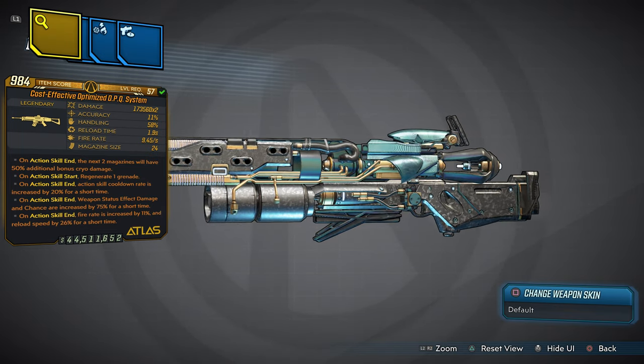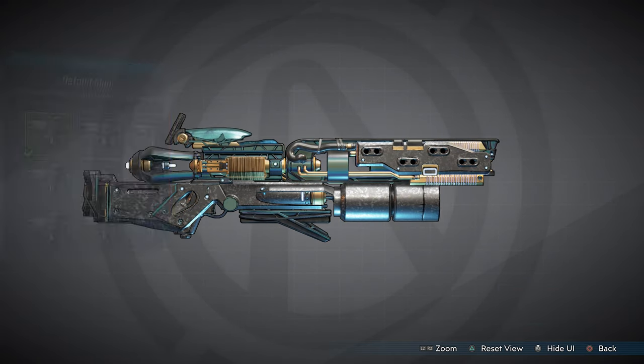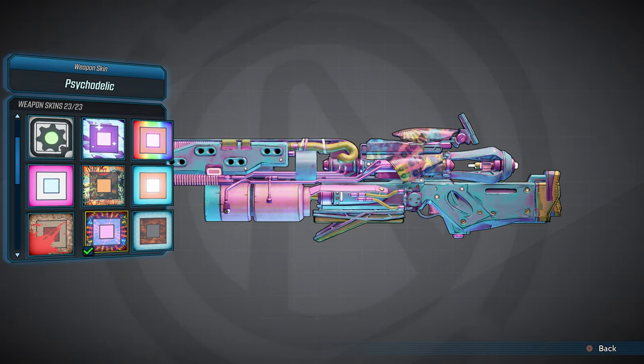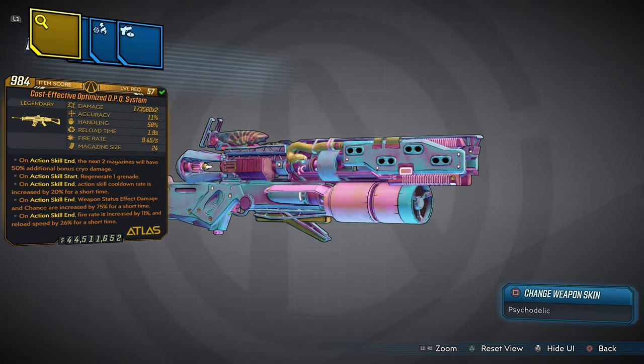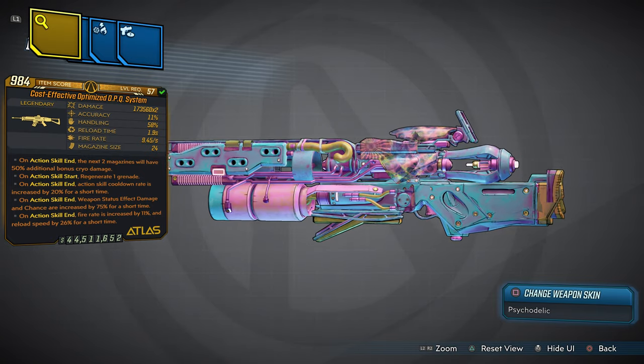funnel underneath the barrel. We are gonna change the camo of this weapon because it looks industrialized, which I actually do like. The red sands look really good on this weapon, but we are gonna go with the psychedelic. My girl says it looks like blueberry gum — yum yum — and I actually do like that.